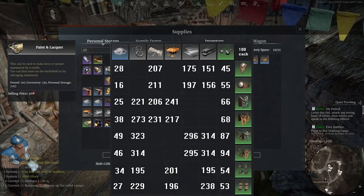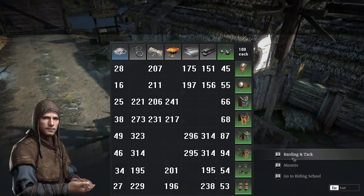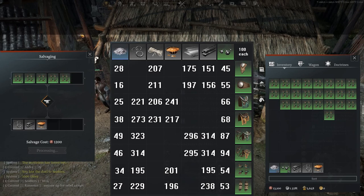The worst gear to salvage overall was the leg guards. It took massive losses in tertiary materials — around 37,000 to 39,000 per 100 — while costing 2,500 to 3,000 silver per powdered silver you got.